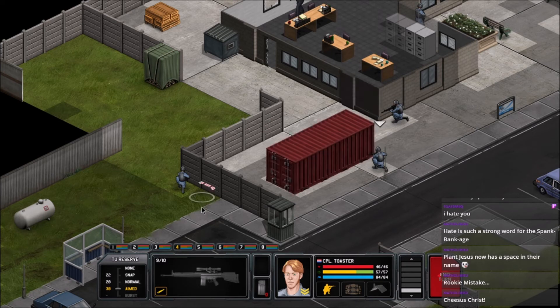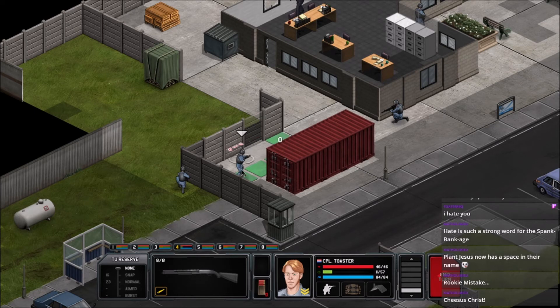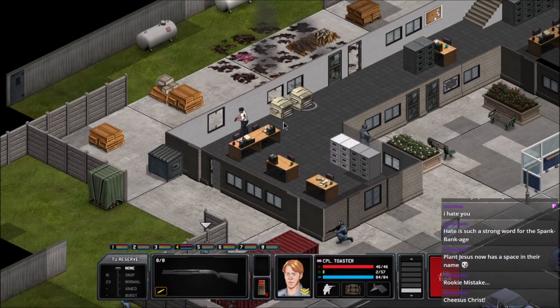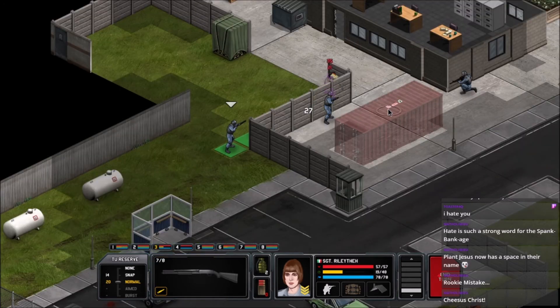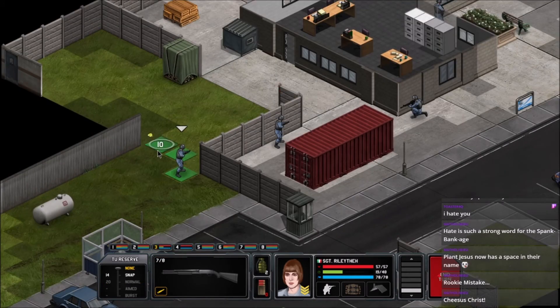Wait — where'd he go? Toaster, get that shotgun and go find him. He's nowhere around that corner. That's confusing — he might be hiding right there. Riley can walk up. You can take two shots from here. There you go — Riley puts him down.